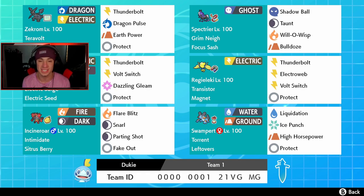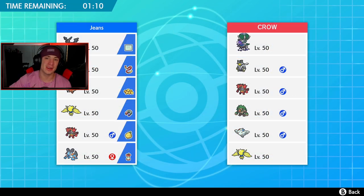Finally we got Swampert, which is awesome as well — a nice physical attacker for this team running Liquidation, Ice Punch, High Horsepower, and Protect with Torrent ability and Leftovers. If you want to try out this team for yourself, the rental code is at the bottom of the screen. Let's hop on the ranked doubles ladder and try to get some wins.